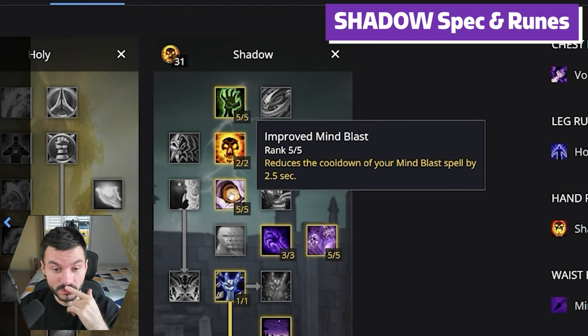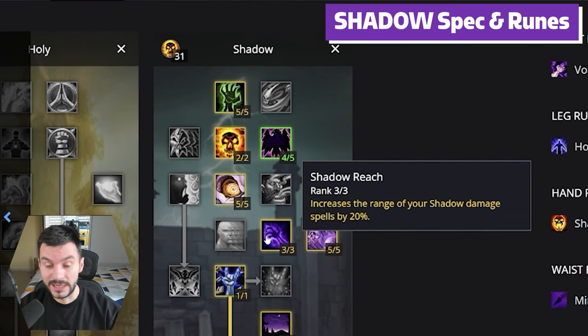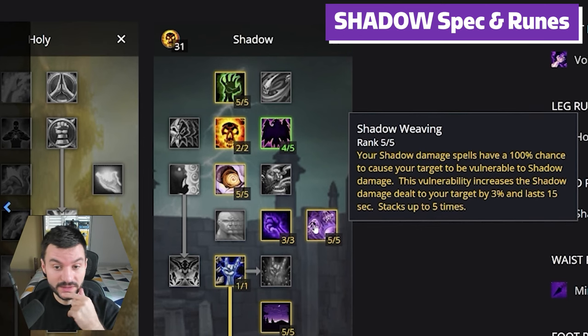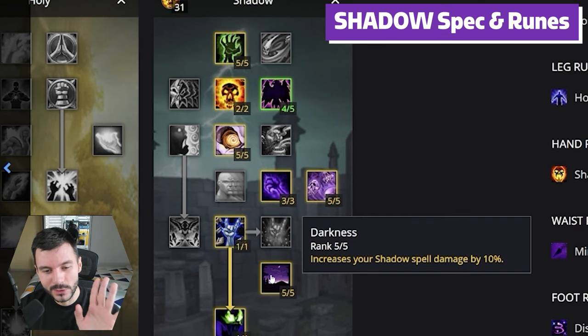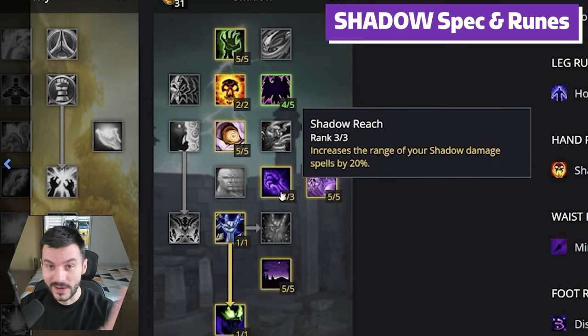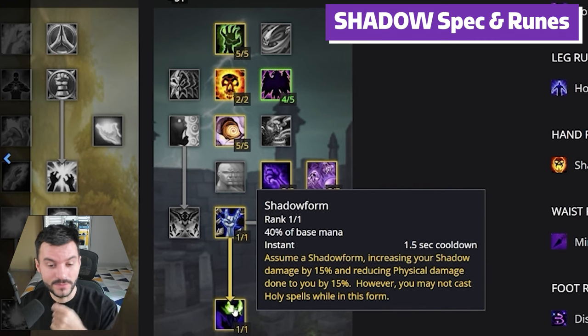5 out of 5 points into Mind Blast. Shadow Reach increases the range of your Shadow Spells by 20%. Then 5 points into Shadow Weaving. We went into Vampiric Embrace, then 5 points that increase your Shadow Spell Damage by 10%. Look at those buffs — 15%, 10%, range of Shadow Spells. And then we go into Shadow Form.